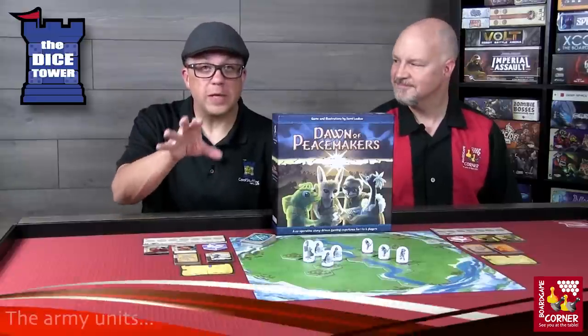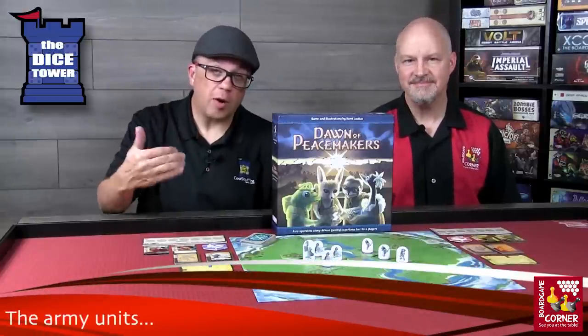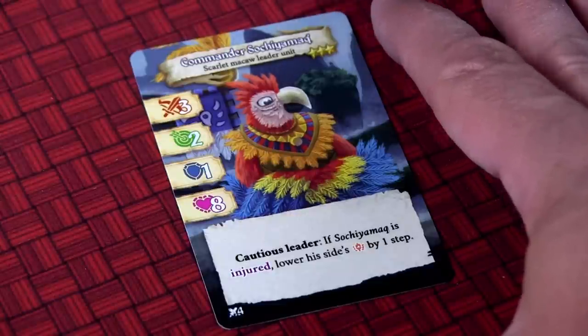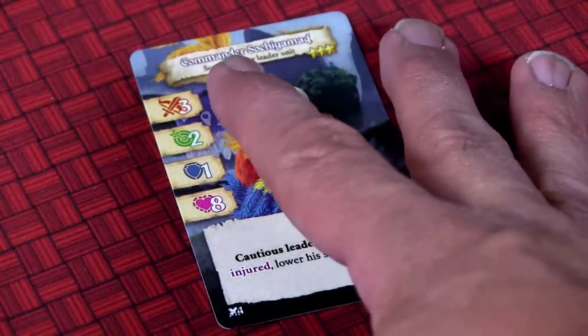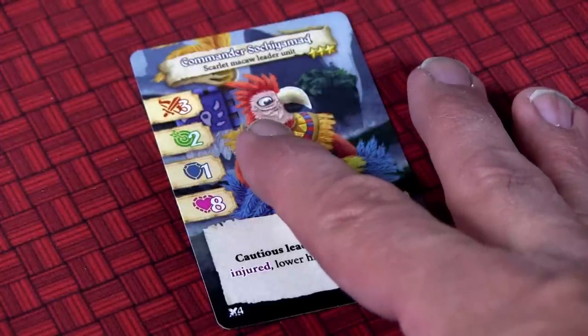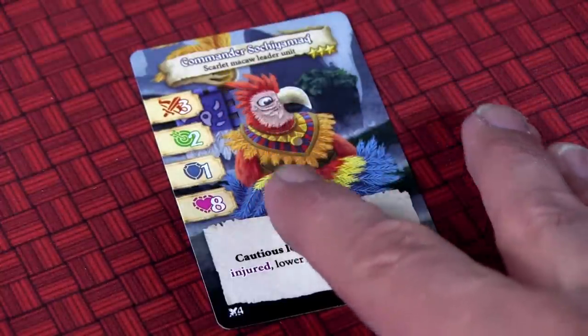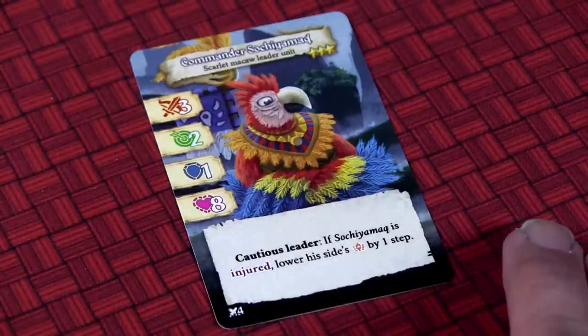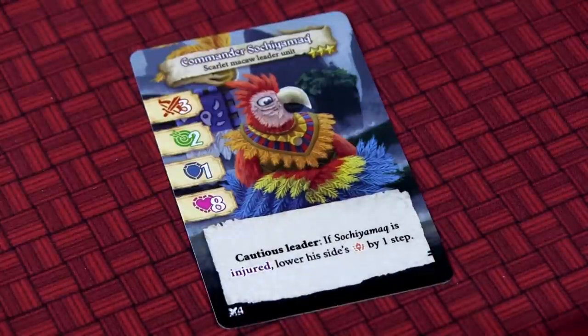Let's take a closer look at some of these units. You'll notice on the card there are several things of note. At the top of the card you'll see the unit name and title. Then the stars indicate the rank. You also have the offense rating, the range rating, the defense, the health, any special abilities, and if you are playing skirmishes, the skirmish cost.